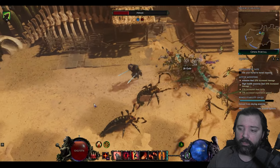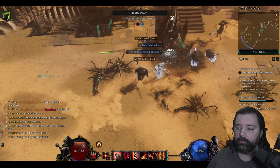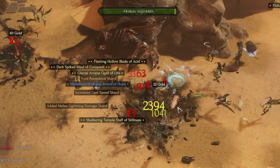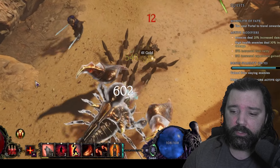The squirrels, thanks to all the buffs that they get, are incredibly powerful on their own. So if you like minion builds, you're definitely in luck. As you can see, I can simply run around avoiding damage and the squirrels will take care of everything for me. By adding in the other skills that you have at your disposal, you can make quicker work of everything around you, completing echoes faster and farming more items with Legendary Potential.